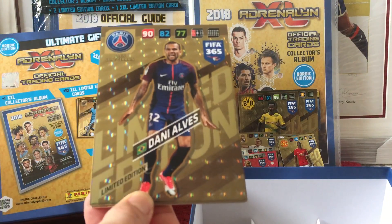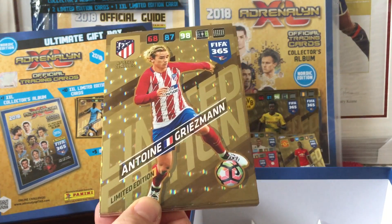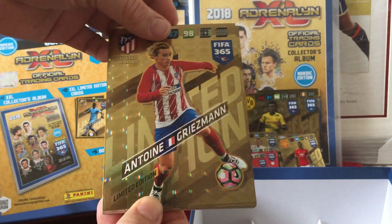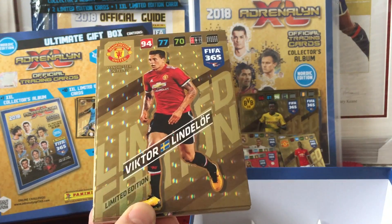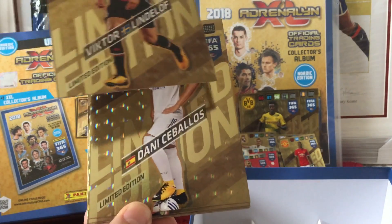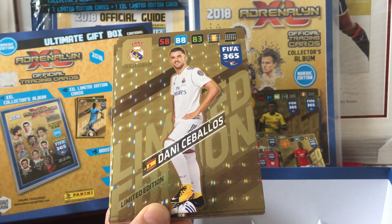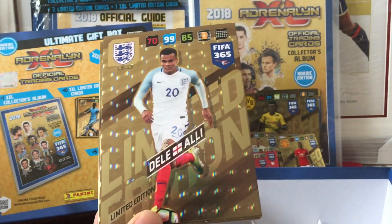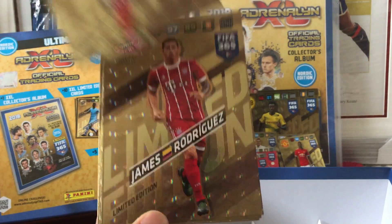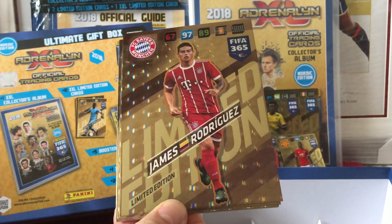So the first card out we have is Danny Alves limited edition for PSG. Then we have a Griezmann for Atletico Madrid. And we have Victor Lindelof for Manchester United. Danny Cabalos for Real Madrid. Dele Alli of England and Tottenham. James Rodriguez, once Real Madrid but now Bayern Munich.